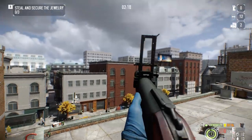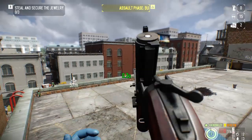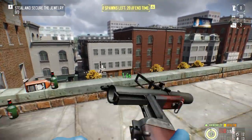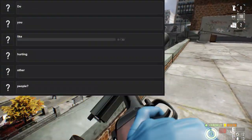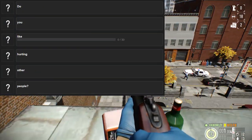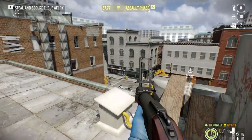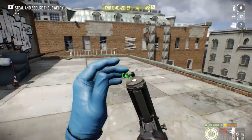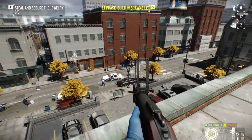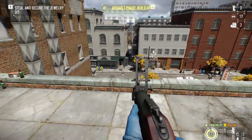Just finally, before I close off this video — seeing as it is a relatively short one — let's take a look at the brand new achievements added, or at least teased, as far as the Hotline Miami DLC is concerned, which is out on the 30th of this month. It says 'Do you like hurting other people?' with a 0 out of 30 counter. We already know that the Hotline Miami update is going to contain a brand new heist, so what could this 0 out of 30 mean? They don't really give you many clues — it's just more of an Easter egg telling you there will be six brand new achievements on the eve of this update, not actually a DLC.